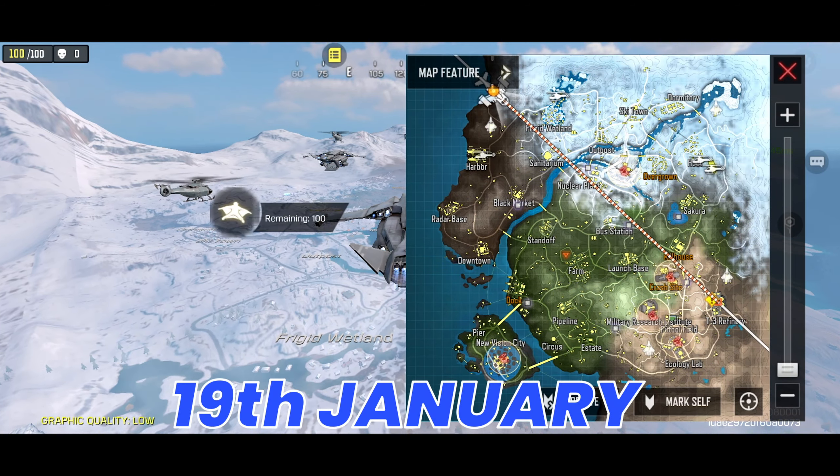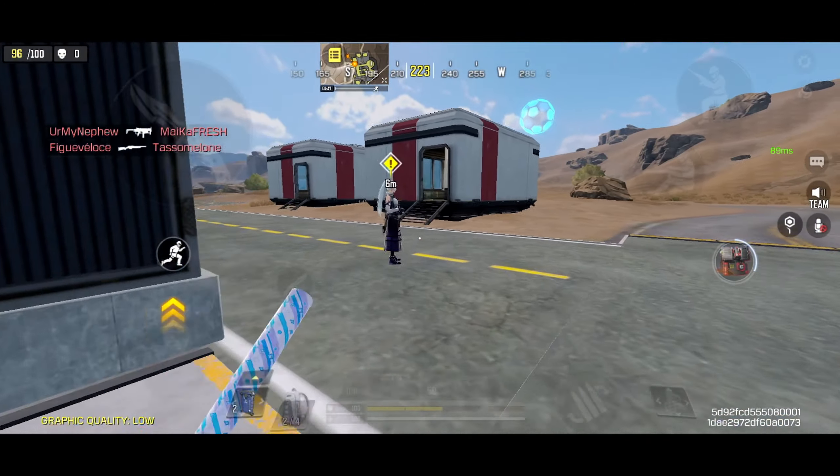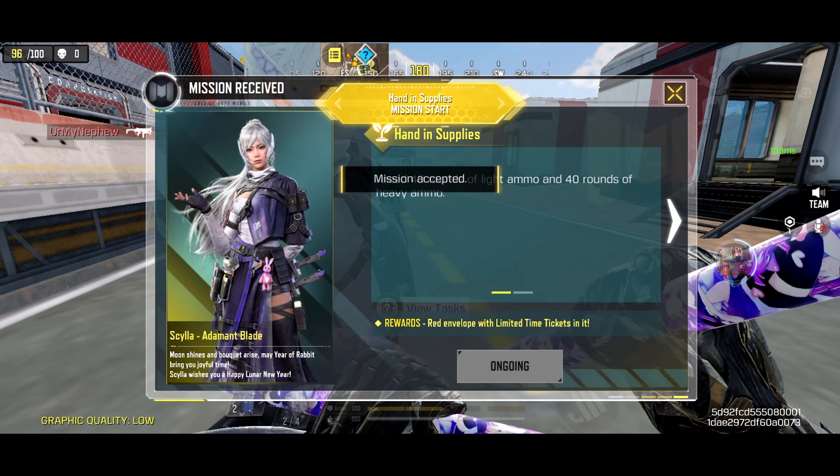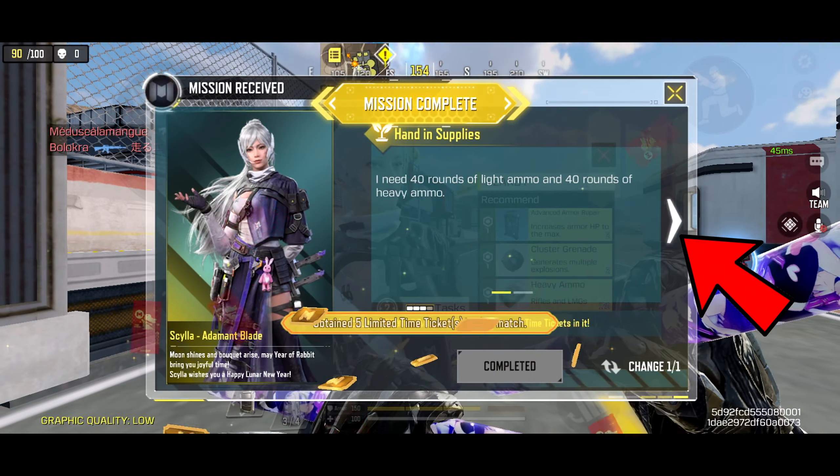Land at T3 Refinery, as there are a few NPC missions there which give you additional tickets. After you land there, interact with the NPC and complete the first mission, which is to submit 40 heavy and light ammo. After submitting, click this arrow to start the last mission. Now you have collected 10 tickets out of the max 50 tickets you can earn in a day from BR.